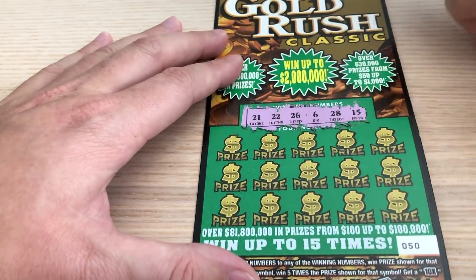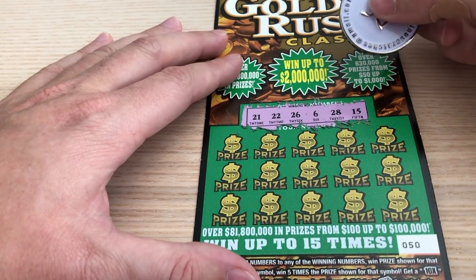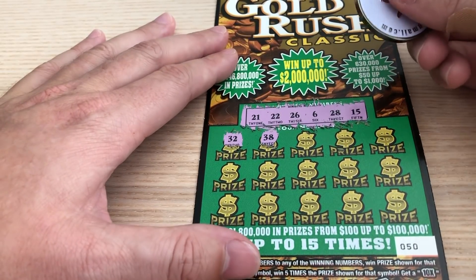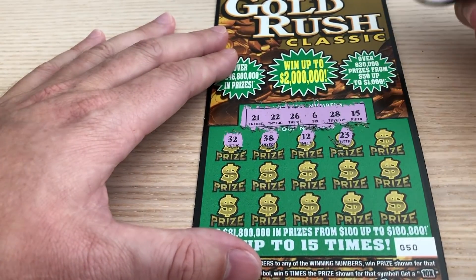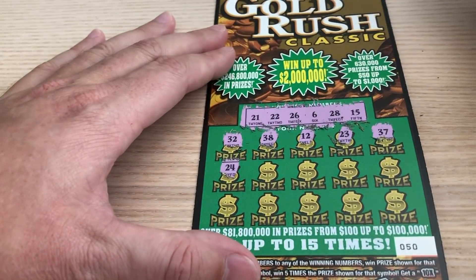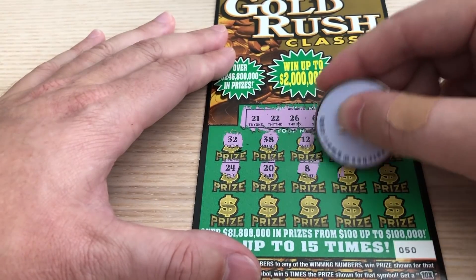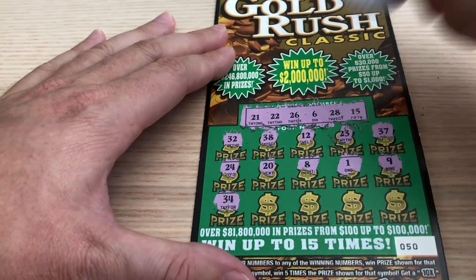My camera's shaking a lot, hopefully it's not too bad on the image. That's a lot of 20s — I don't know if I like that, to be honest. Numbers: 21, 22, 26, 6, 28, and 15. Then 32, 38. Who cares about the numbers — let's get that gold bar! Obviously we want to have matches. Then 12, 23. Really, Florida Lottery? Really? Then 37, 24. Come on! 21, 22, 23, 24 — what's this going to be? 25, 20. Oh my gosh, now they're just flat out teasing. Then 8, pesky number 1, 9, and 34 — we didn't have anything in the 30s up there.